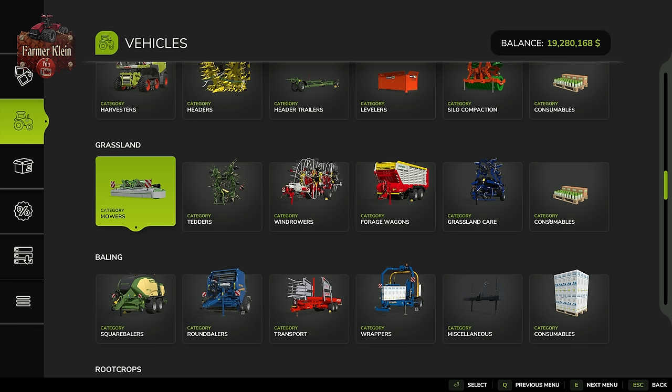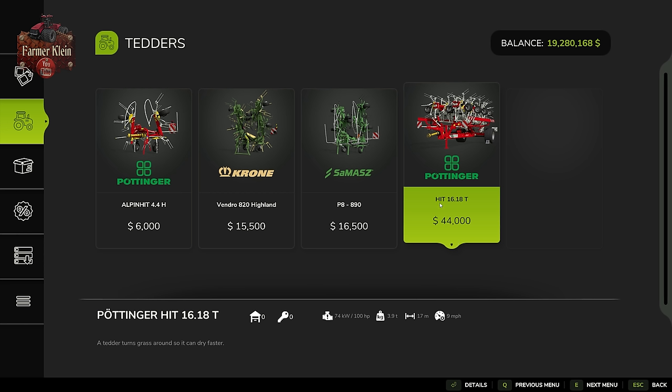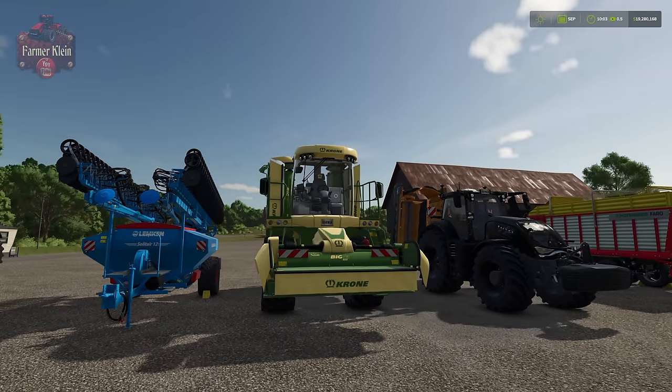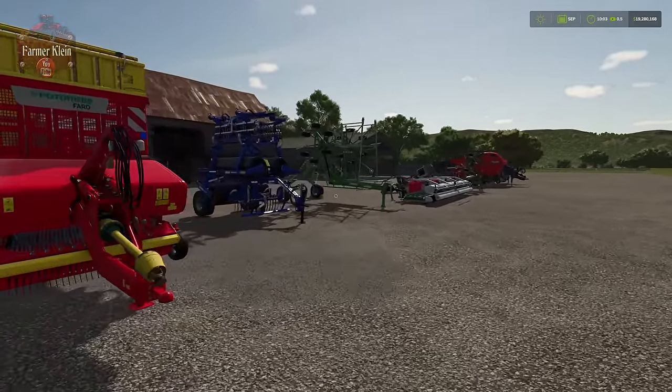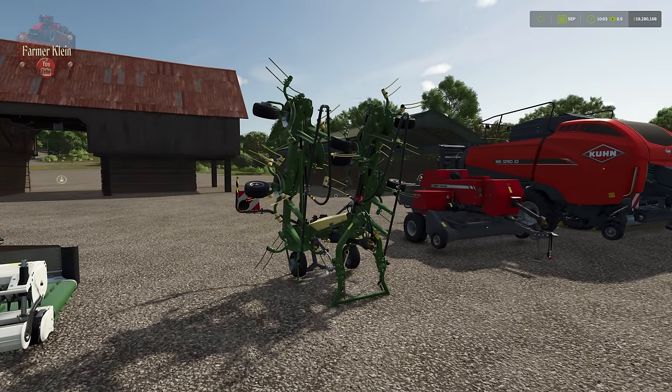Once grass is cut, you need to decide: collect it as grass, or ted it to convert it into hay. If you're going to ted it, we have four base-game tedder options ranging from the Alpine HIT 4.4H Pottinger at 4.4 meters wide, all the way up to the HIT 1618T at 17 meters wide. In Farm Sim, tedding instantly converts grass to hay — in reality grass would dry naturally in the sun, but here it's instant.